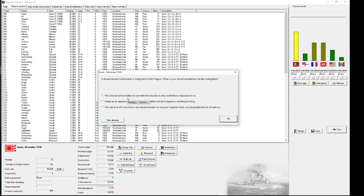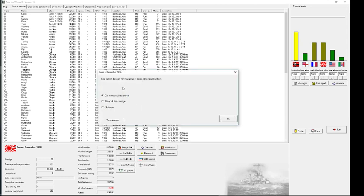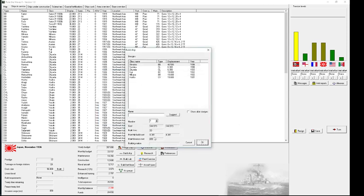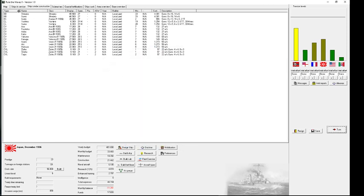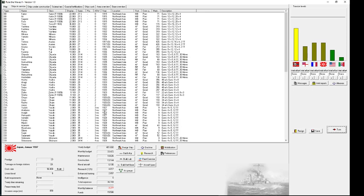Disarmament conference — please no. Good. Our latest design Shinano is ready for construction at 144,000 — I think that rebuild of the battlecruiser was 45, so less than a third, but the Shinano should be far more powerful. This shows once more that rebuilding ships with a whole new propulsion system becomes so expensive it doesn't make sense unless in the context of a disarmament conference. Let's start two of them — I can't afford them, but I'll put them on hold as a reminder.